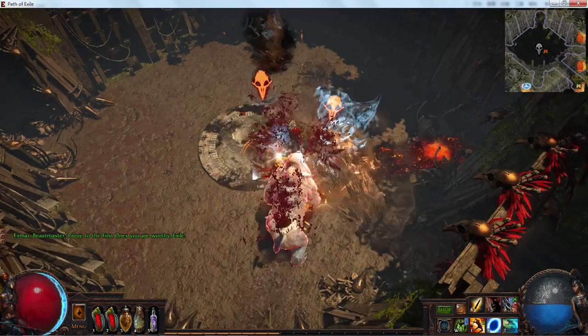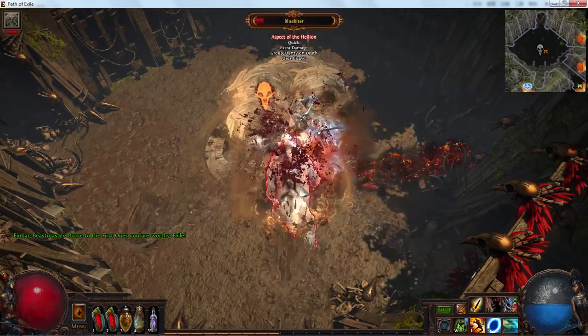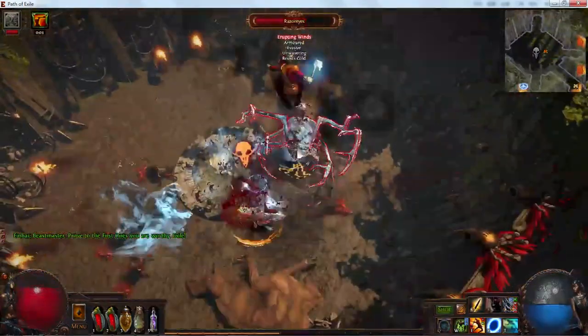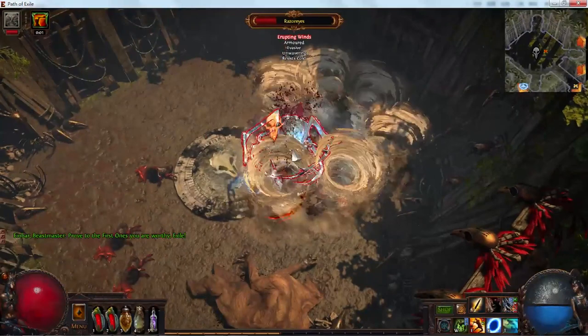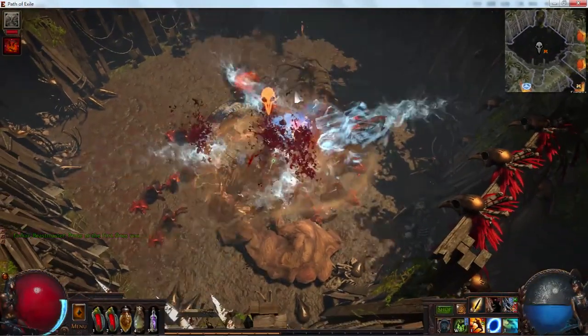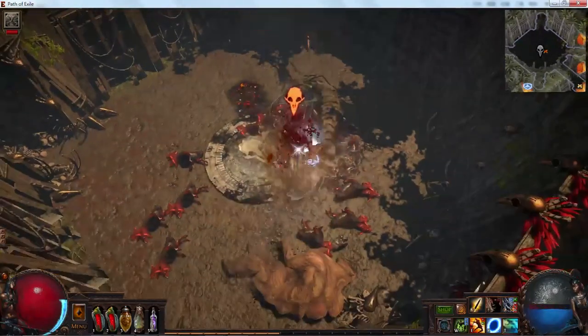The four chosen beasts are released into the arena surrounding the blood altar, and you must kill them to complete the recipe. If the player dies during the attempt, the recipe fails and the beasts are lost. If an item is created, the resulting item level equals the level of the main beast sacrificed.